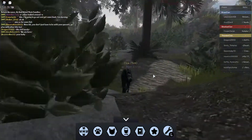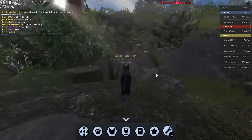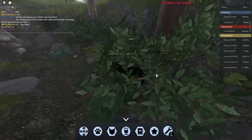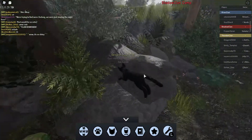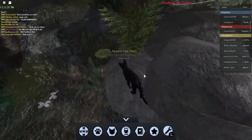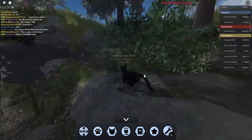Here we have ShadowClan. I really really like how it looks — the apprentice den, the nursery, and then we have the leader's den. There are so many cool things.